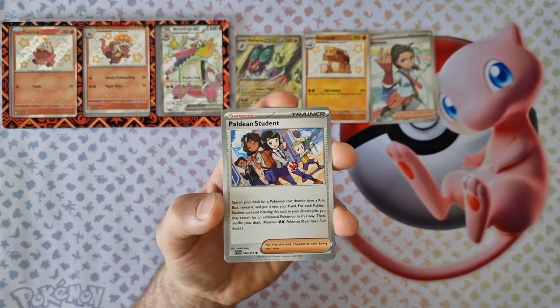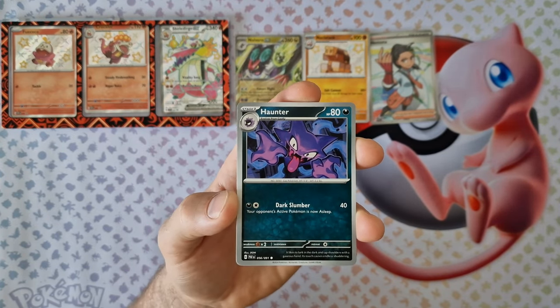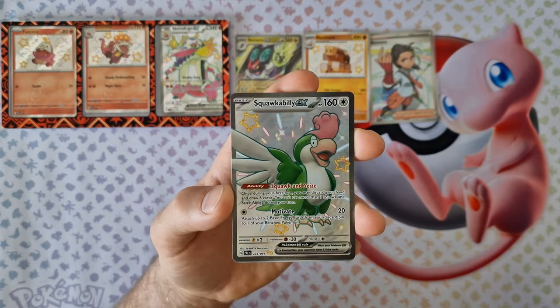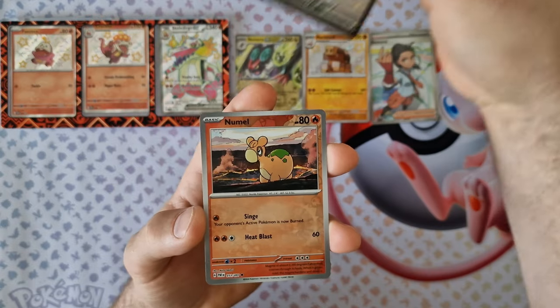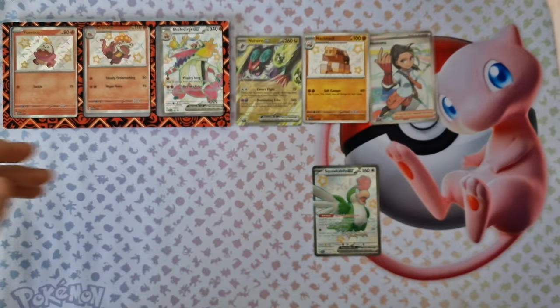Energy, Gastly, holo Hunt Student, Fidoff, Hunter, Probopass, Donphan, Backpack. Oh nice — Scizor EX! Shiny. This is not last — normal. Last: Magmortar holo.